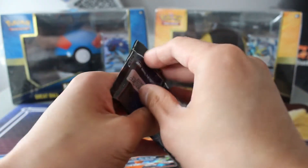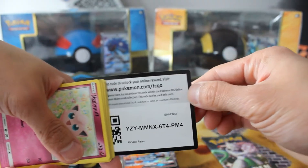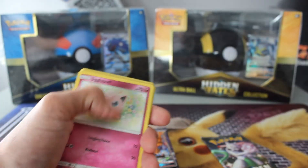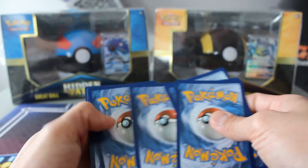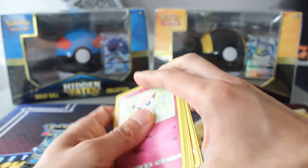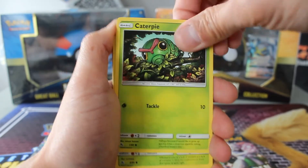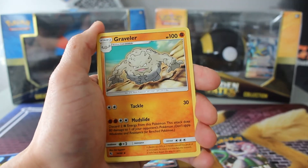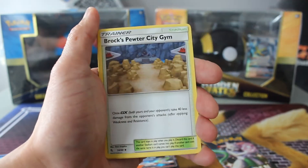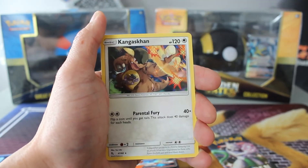Pack number three. We've got Jigglypuff, Eevee, Caterpie, Paras, Ekans, Graveler, Farfetch'd, Brock's Pewter City Gem, Clefairy, and Kangaskhan.